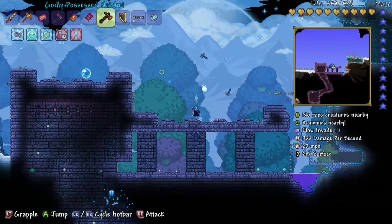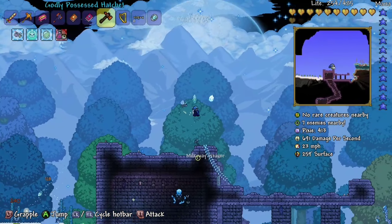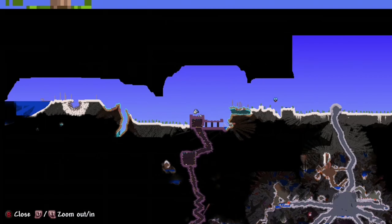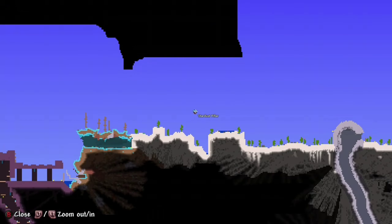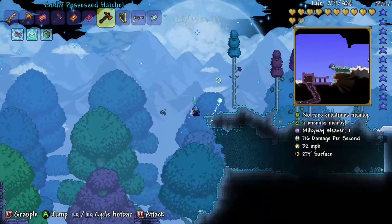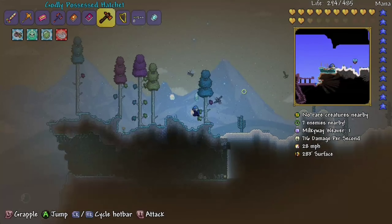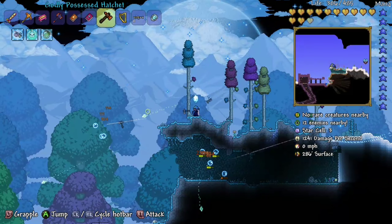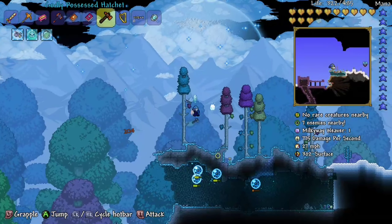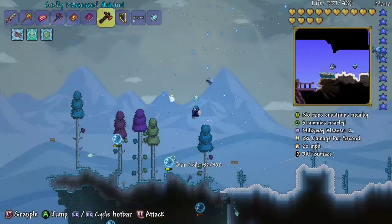I don't know what's going on — Milky Way event? I'm just killing these creatures. What is that? A Stardust Pillar. I only wanted to fight the Cultist just to see what it was like, but okay. I'm not going in the sandstorm. I think we have to kill enemies to break a barrier around the pillar.